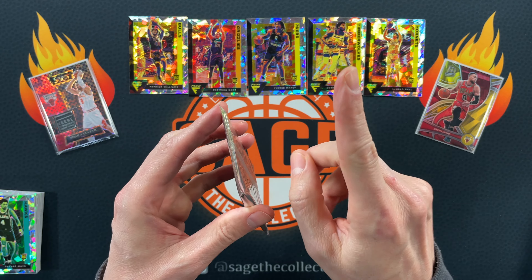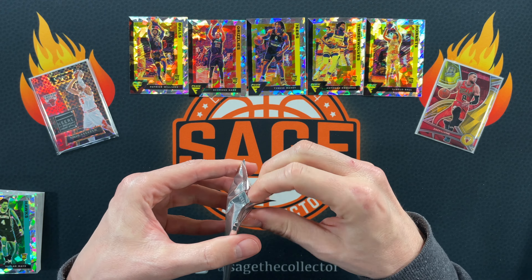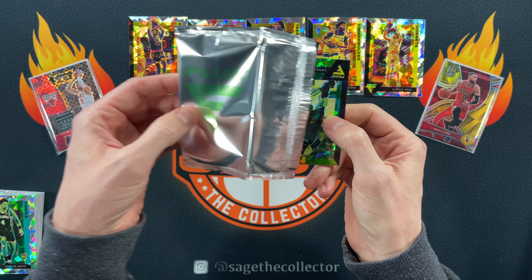We are going to rip this bonus pack. If you can pull a green Ant-Man or LaMelo or Tyrese, that's a little more than $40 because these are obviously a lot rarer. So we are going to see what we have in our special pack. All right, here we go. These are sweet looking. We got Valanciunas, we got Jamal Murray, we got one rookie — it's Obi Toppin. We got Shea, and our final card is Davis Bertans.